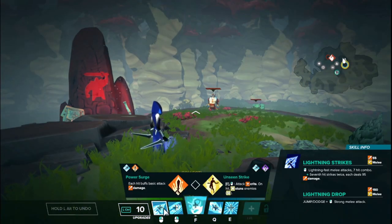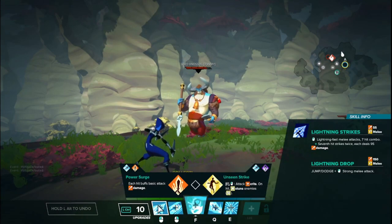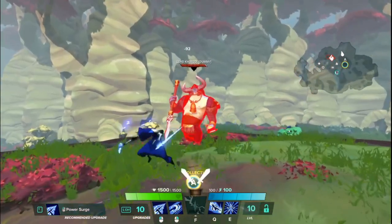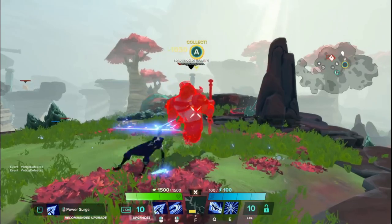Let's start with her LMB, which is called Lightning Strikes — lightning fast melee attacks. It's a 7-hit combo in total, and the 7th strike technically hits twice, dealing 95 damage per hit. She also has an increased jump attack that almost does triple the amount of damage compared to other heroes. The last 2 hits are considered 2 separate hits, so it really should say 8 hits total. Very cool animation with lightning particle effects, and just a lot of damage over a short time, especially if you hit from the back with crits ready.